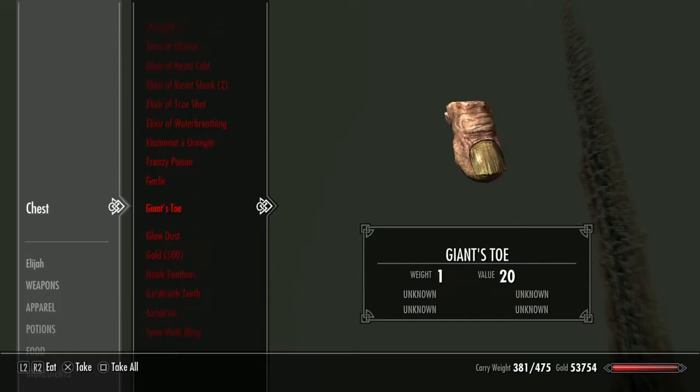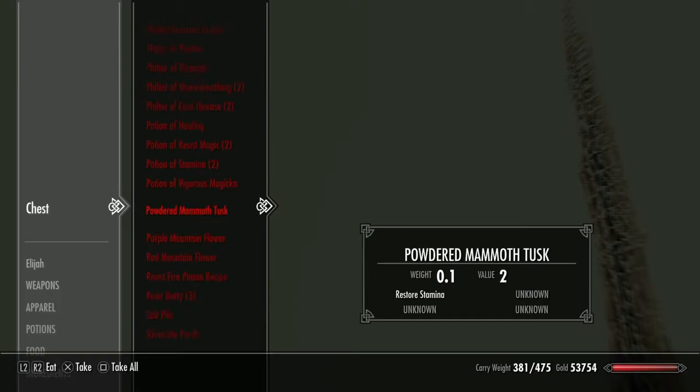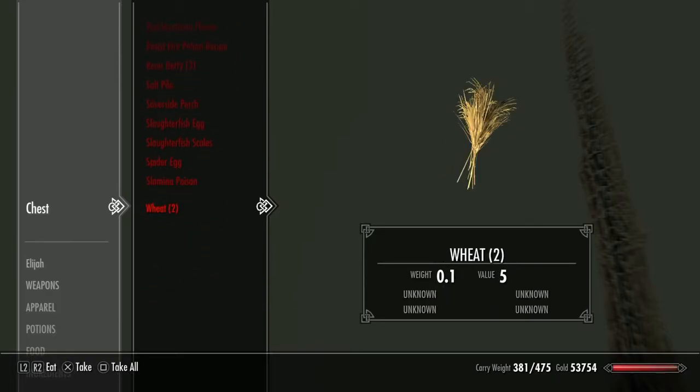There is a lot of stuff in here. If you need ingredients and potions, this is the best chest to use — there's a lot of very expensive stuff in here. Hopefully this was helpful, thank you for watching.